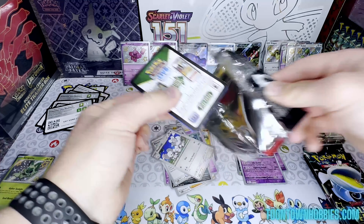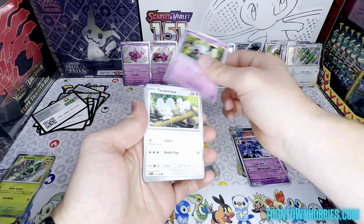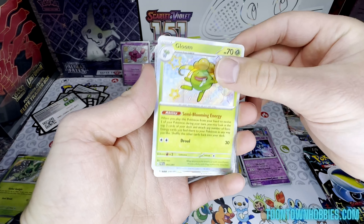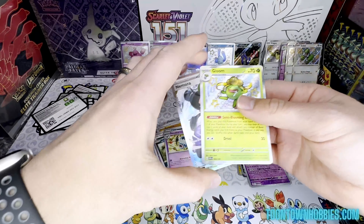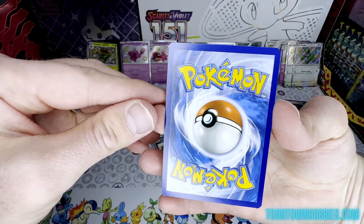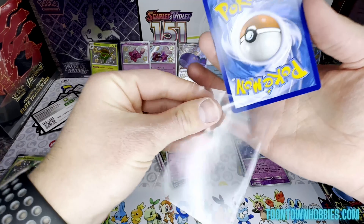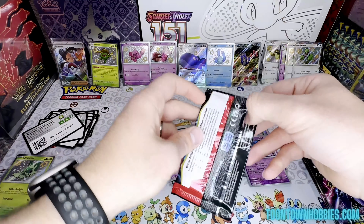I was really hoping for another whale — maybe we'll get one in this pack. Pack three: Barboach, Woobat, Tauros, Wooper, Camerupt, Scrafty, Swoobat, Gloom — there's an original 151 Pokemon — and a Nemona. That was a nice double hitter pack. Can we get two double hitter packs?